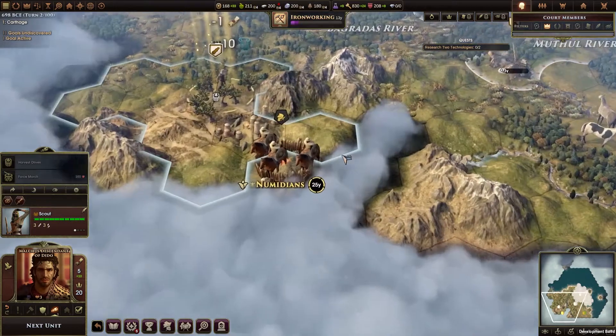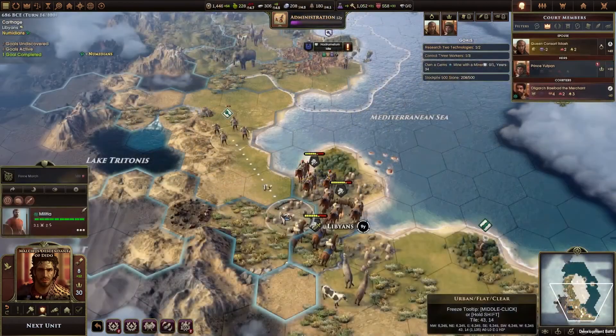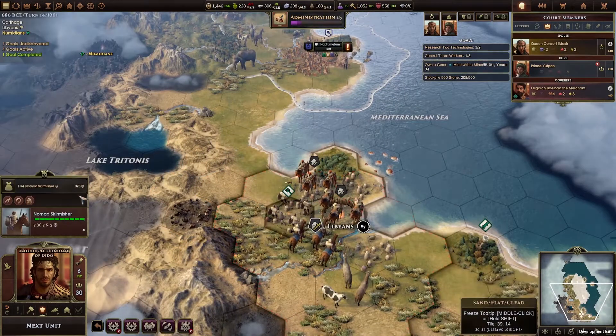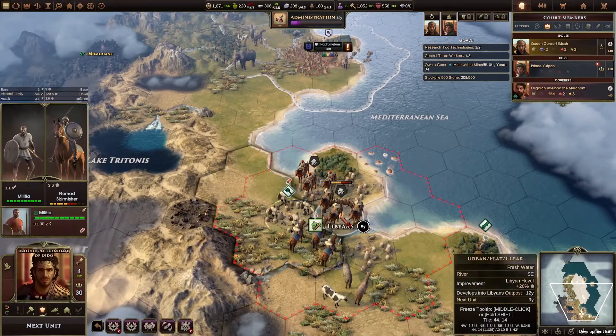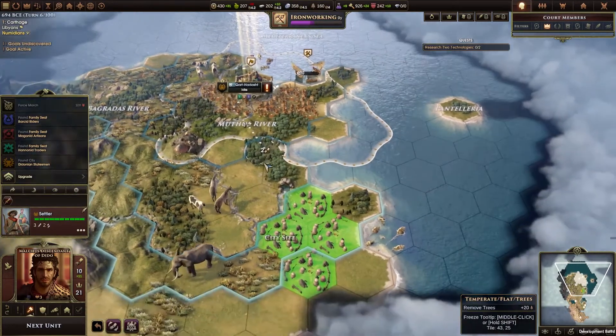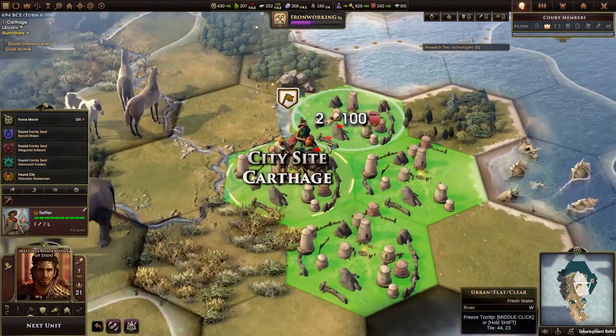On the other hand, the biggest advantage of being Carthage is the same as in the main game: Carthage can spend gold to hire mercenaries, making all the tribes surrounding you potential hires. Your overall goal is to build something that could eventually become an empire, which means you need to become stronger than the surrounding tribes.